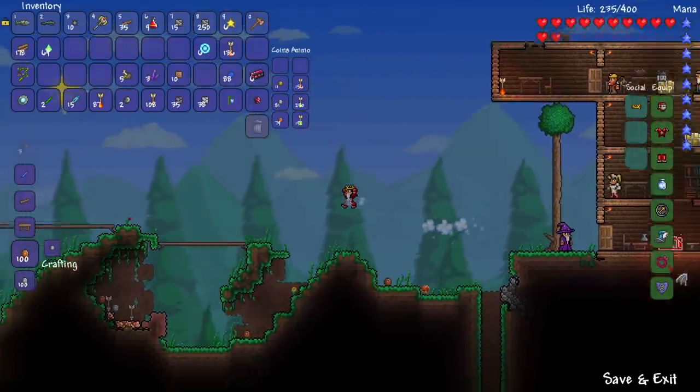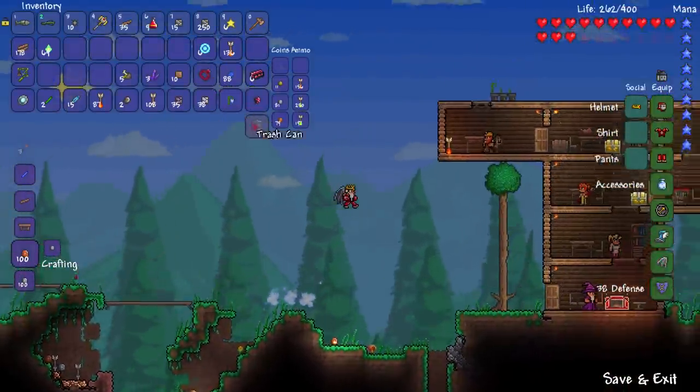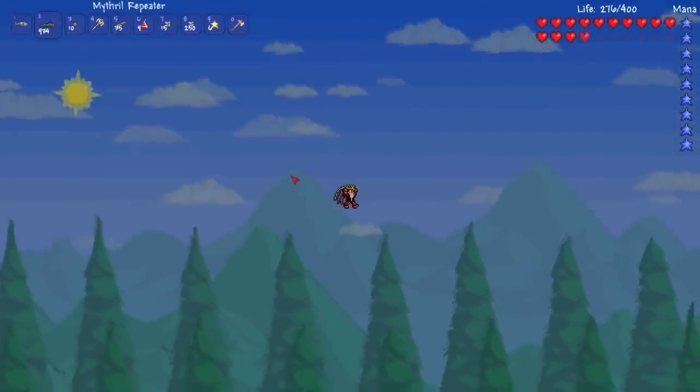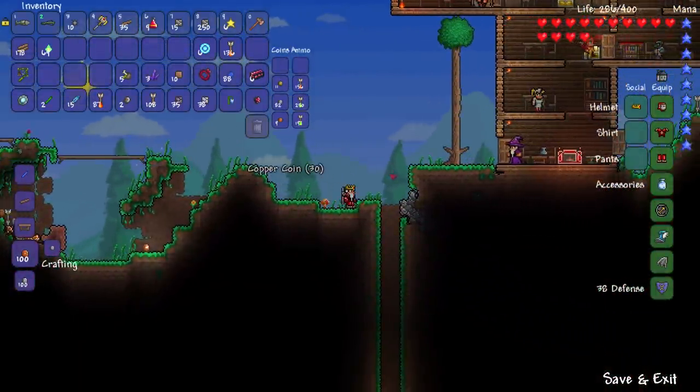You basically needed 30 souls of light or night, which took a long time in 1.1, and then you also needed 25 souls of flight as opposed to 20, and 10 feathers. All in all it took about half an hour to get these wings, but I was so proud. I will admit I did feel a little bit like a traitor — I would only ever make angel wings in Terraria 1.1, so this was the first time I'd ever made demon wings. Going with the red armor, it looks pretty good.